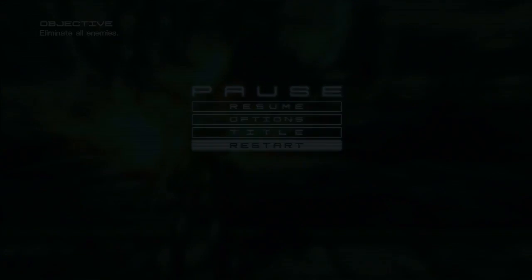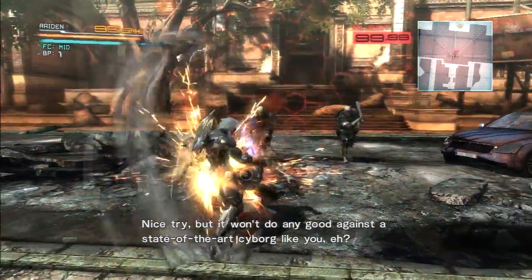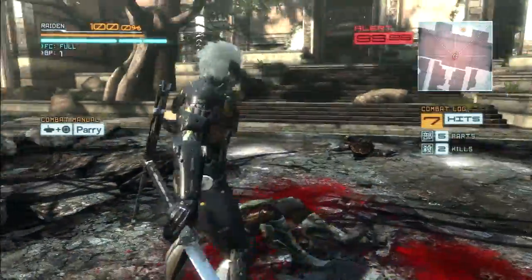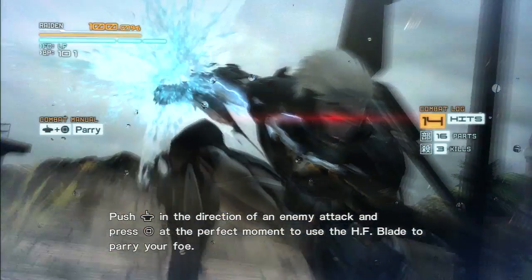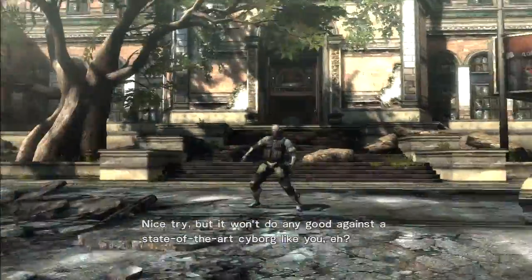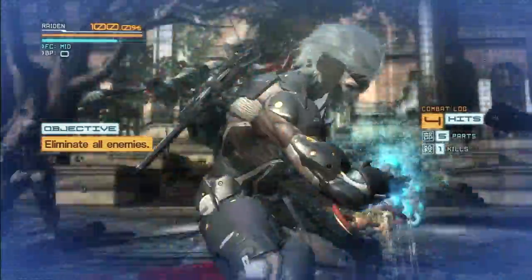Now I'll show you some charge moves, kind of give you some breathing space. The first one you hit towards, towards, strong attack or triangle — it's almost like the stinger move in Devil May Cry. Nice to give you some room to spare. And then there's another charge attack where you hit away, towards, wide attack or square — that does a palm strike that launches the enemy forward, and you can zandatsu from that as well.